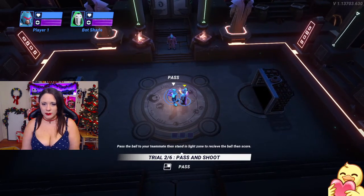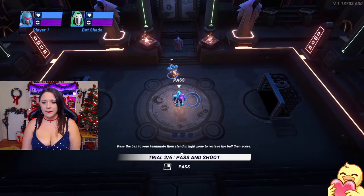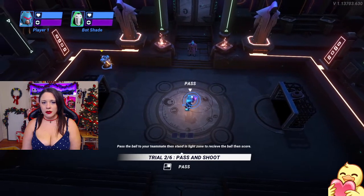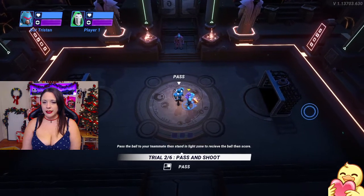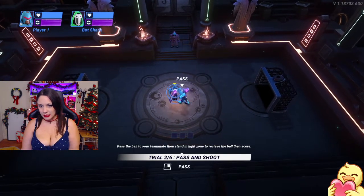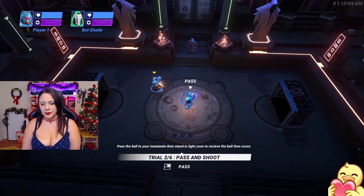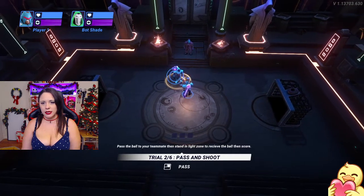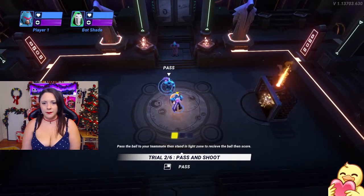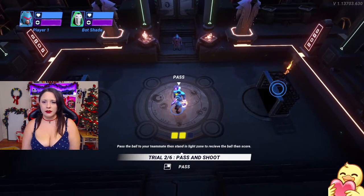Pass the ball to your teammate, then stand in the light zone to retrieve the ball. See? It won't let me — it wants me to still pass. Okay, after I've got it, pass it back. No, it doesn't want me to shoot, it wants me to pass it. I'm looking for this light zone, I'm trying to find this light zone and make it pop up. Oh, there we go. There's the light zone! That's the light zone I need. There we go. I got it! It only took a second.